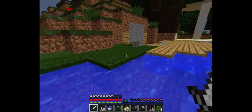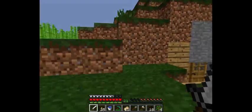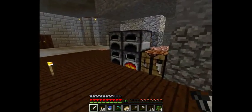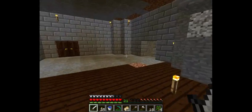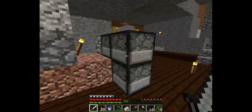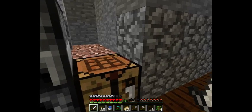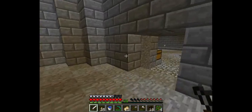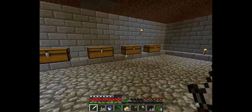Let's go make that enchantment table right now. They made it up there! So enchantment table — I need two diamonds, a book, and four obsidian. Let me see how we're doing.